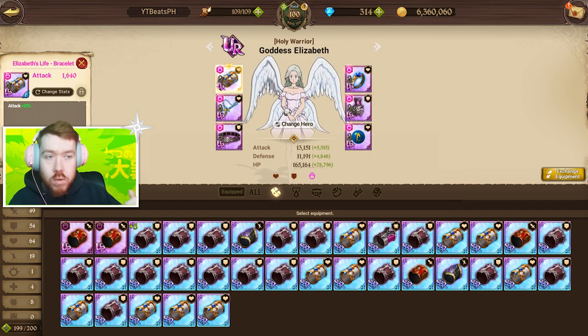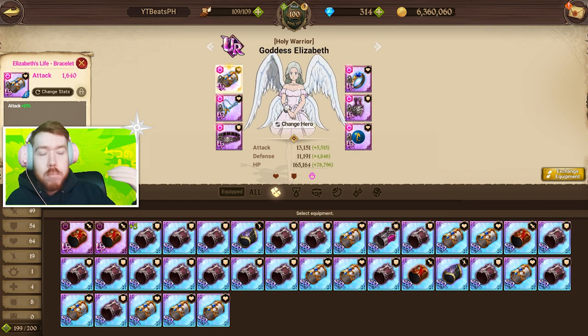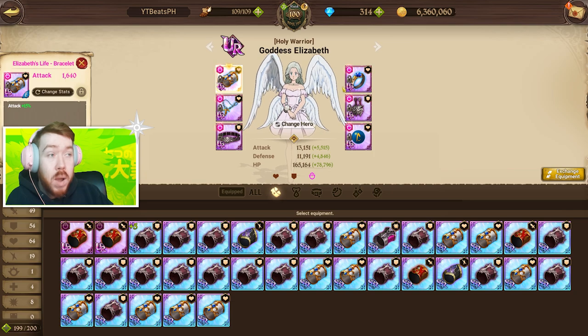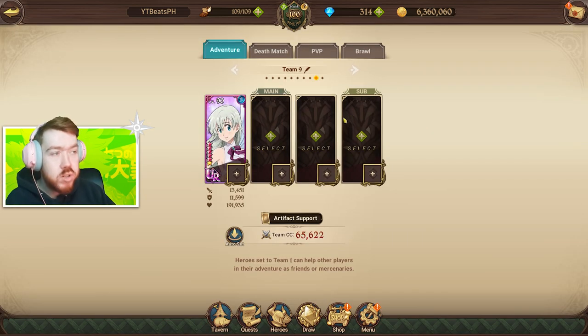For most of us who used the old Elizabeth with HP defense, we don't even really need to change our gear. What I'd suggest is HP crit — she does a lot of damage with those stats. Your ultimate and AoE do more damage, and having more HP also means you lose a smaller percentage of your max HP when flood activates. Overall, I'm probably going to use HP defense since I already have the gear, but HP crit is the stronger option.